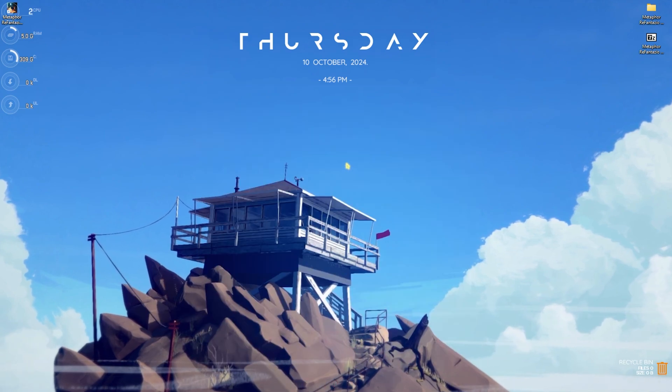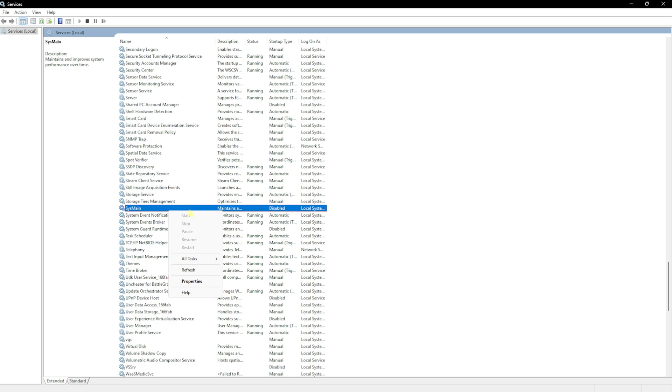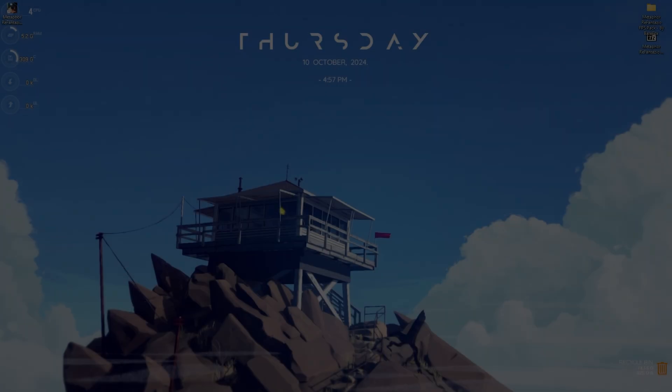The next step is disabling SysMain. Search for services.msc, locate SysMain, right-click it, disable and stop it, then go to Properties and set the Startup Type to Disabled. Click OK. SysMain runs in the background consuming CPU and RAM over time and isn't really useful. Disabling it will improve your performance, but if it doesn't help you can always enable it back again.